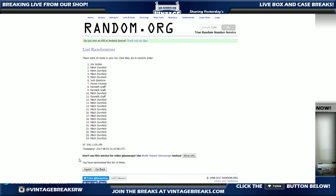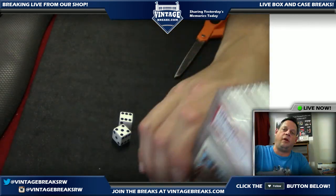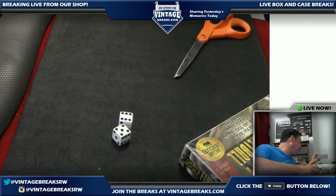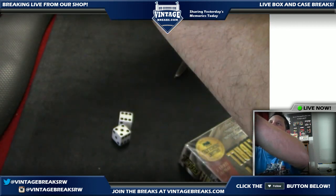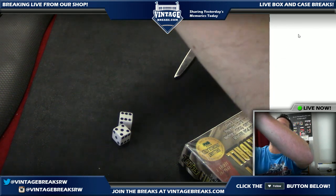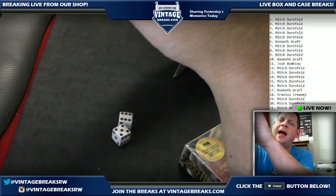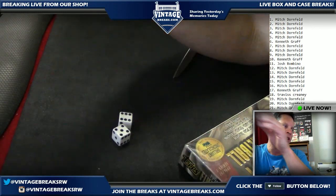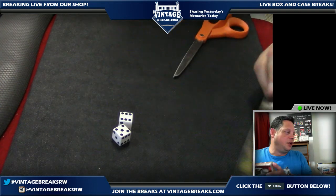We've got two PSA card giveaways. If you roll two ones or two sixes you're looking at a cool outcome. The 1963 basketball box dedicated by Steve Hart — only four spots left at $2,000 a spot. We are definitely opening this box. Don't miss this historic moment even if you don't participate. There have been multiple Michael Jordan rookies come out of this box.